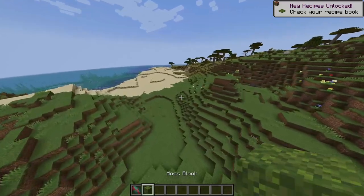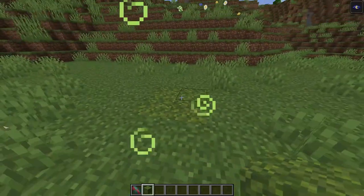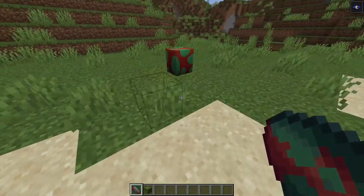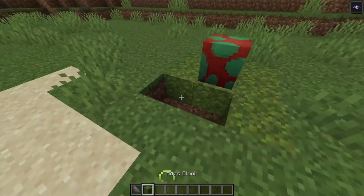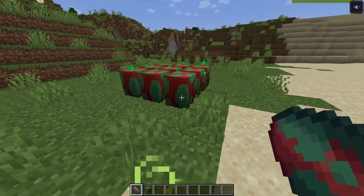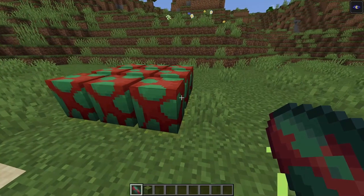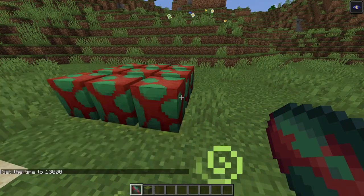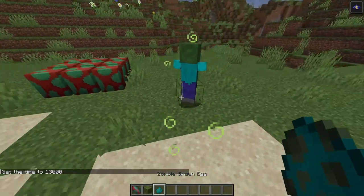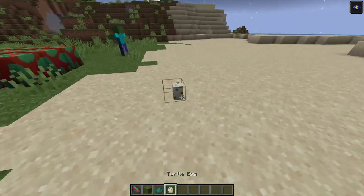After obtaining the egg from suspicious sand in the ocean ruins, we can actually plant the egg on moss. This looks insane - like a mod. Basically you plant these eggs and after 10 minutes they will hatch. I want to check something - I want to see if zombies will try to eat the eggs like they do with turtle eggs. Let's spawn a zombie and see.